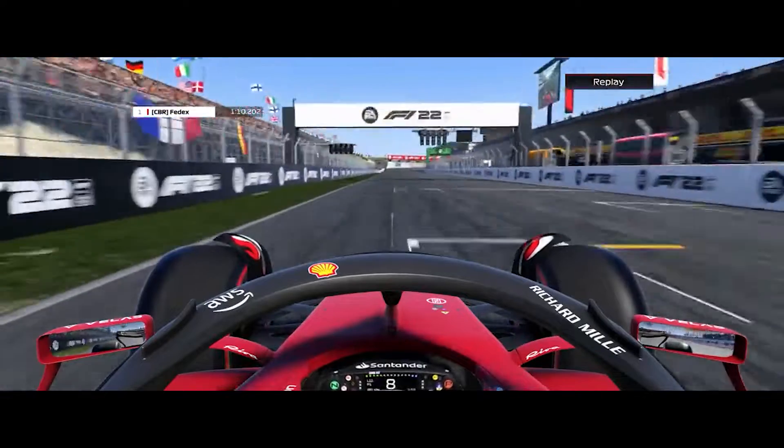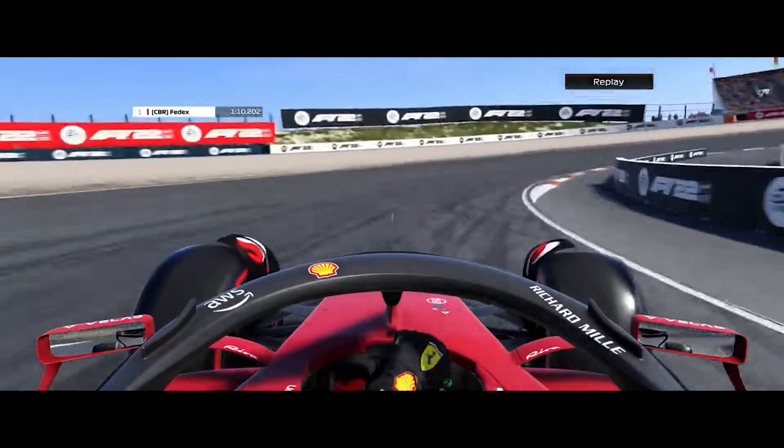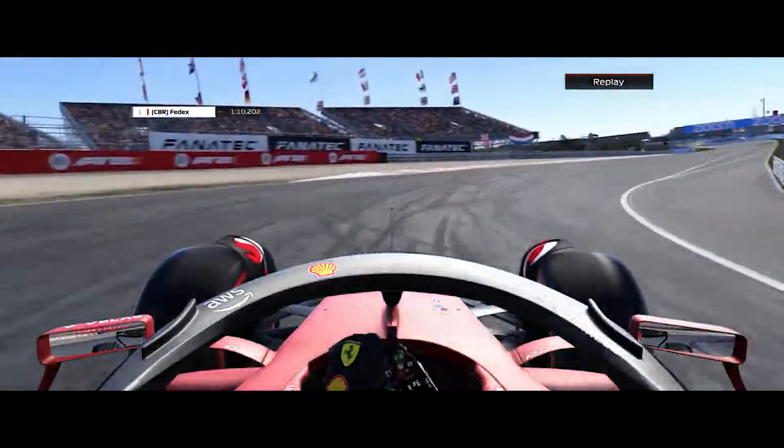Time for a lap guide around the Zandvoort circuit as we head down towards Tarzan. Brake at the 50m board, go into 5th gear and stay in 5th all the way around.